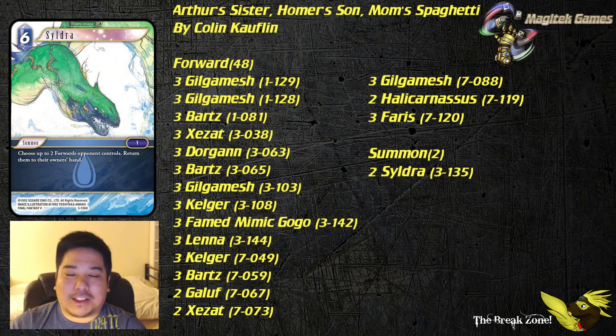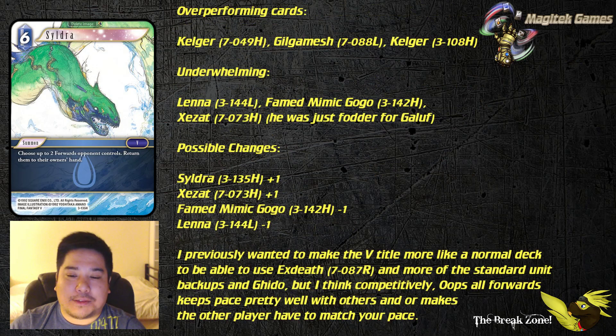Some closing words from Colin on possible deck changes. Over-performing cards were Kalgar Opus 7, Kalgar Opus 3, and Gilgamesh from Opus 7 — great to hear that Opus 7 opened up this deck in so many ways. Underwhelming cards were Lenna, Fate-Mimic Gogo, and Opus 7 Azat, which was just fodder for Galuf's ability. Possible changes include adding one Sildra and one Azat for Galuf, and removing one Fate-Mimic Gogo and one Lenna, since that combo did not work out as well as expected.